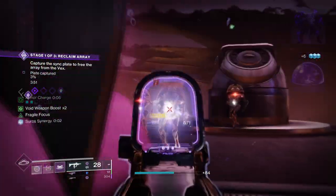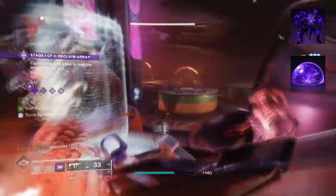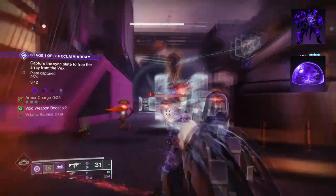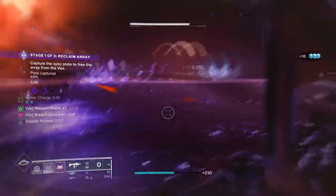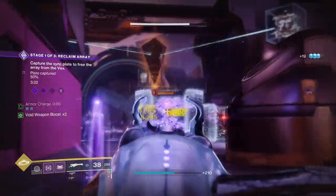To start, you're going to want Controlled Demolition, where hitting a target with void abilities or volatile explosions makes them volatile — further hits will cause them to explode and grant health back. Then you want Offensive Bulwark, where upon having an overshield your grenades charge faster, you have increased melee range and damage, and melee final blows extend the duration of overshields.